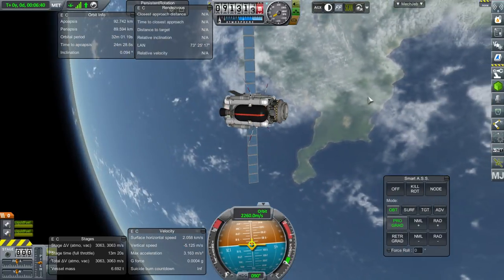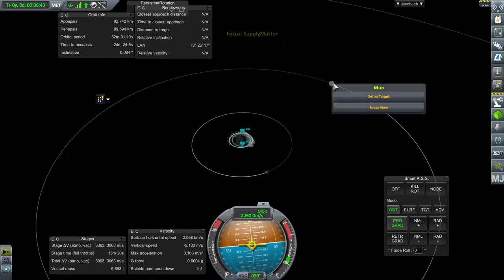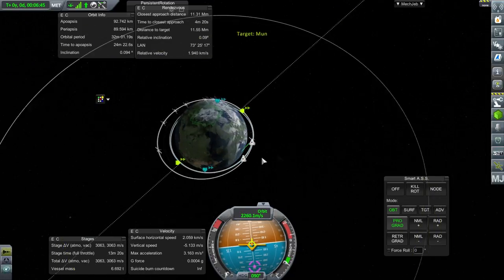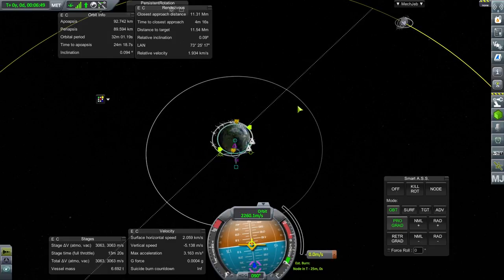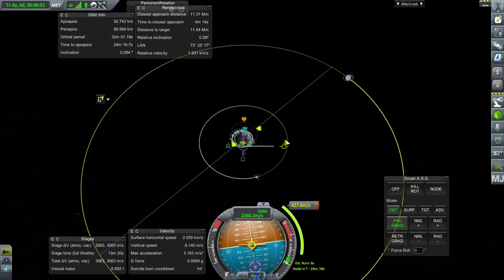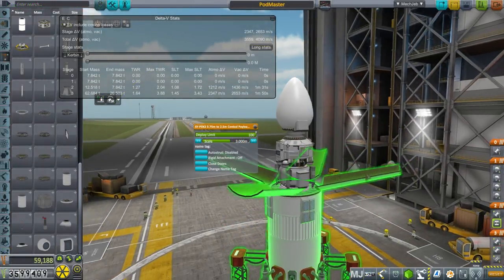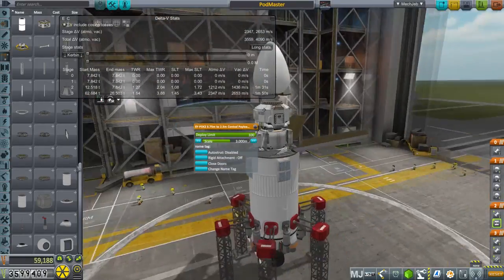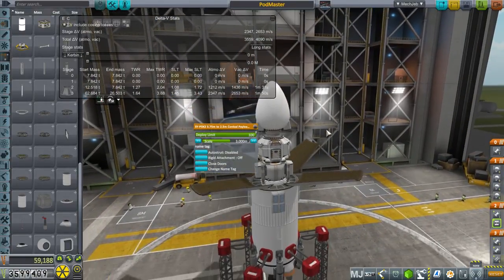This part is successful. Maybe I should plot for the moon and then launch the other portion of the mission. I think we can launch before this gets to its maneuver node. So this is now the way that we will deliver three Kerbals to the surface of Minmus or to the moon should we want to.